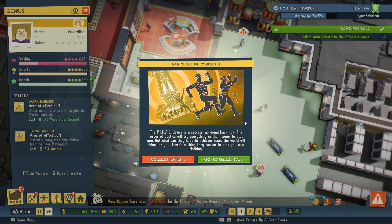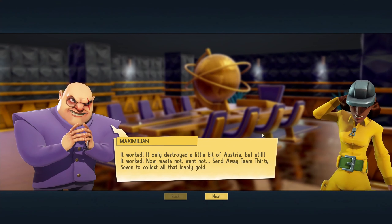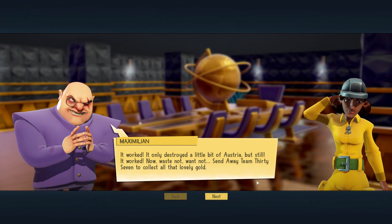The Midas is a success. No going back now. The Force of Justice will try everything in their power to stop you, but what can they hope to achieve? The world will shine for you — there is nothing they can do to stop you now. Nothing. Okay, more workers — thank you, I will need that. And more intel, why not? It only destroyed a little bit of Austria, but still it worked.